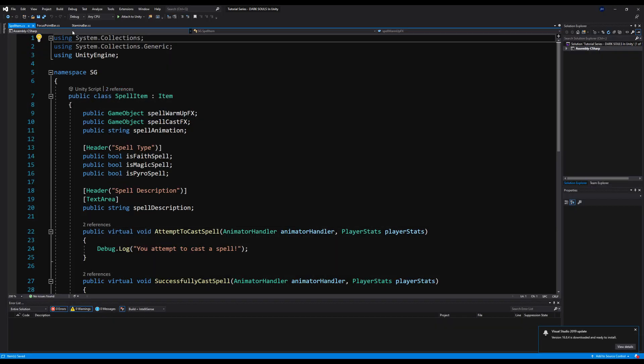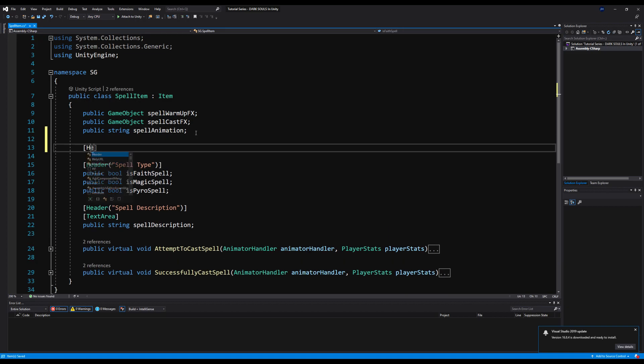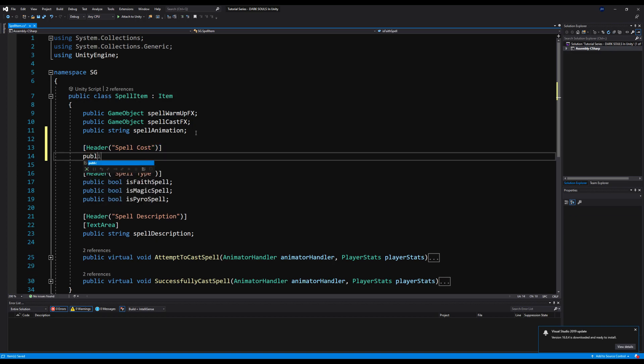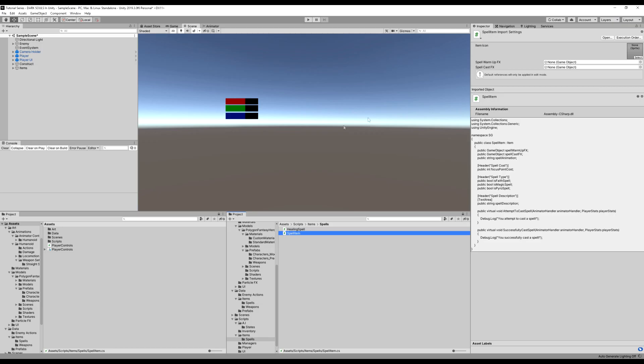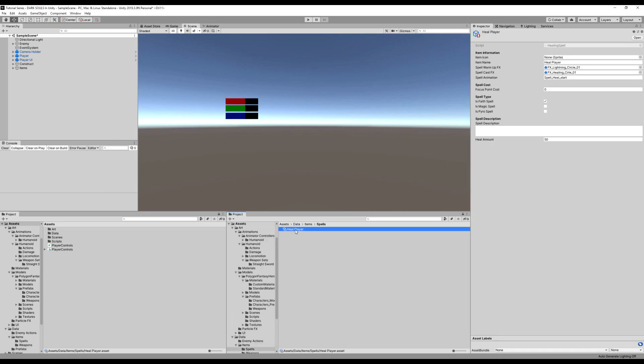Over here on the spell item, right below spell type, I'm going to add a header — actually I'll put it right below the spell animation. I'll say 'spell cost', and let's make a public int value called focus point cost. I'm going to save that. Now let's go to our data, our heal player spell, and set the focus point cost to 35.